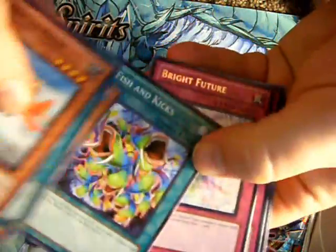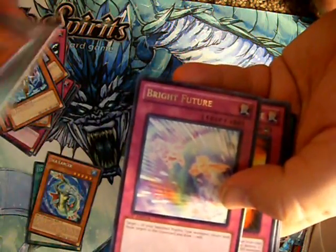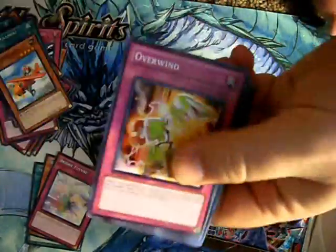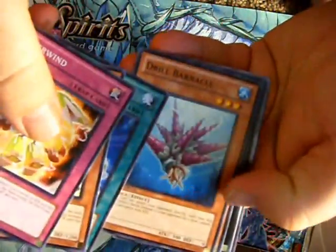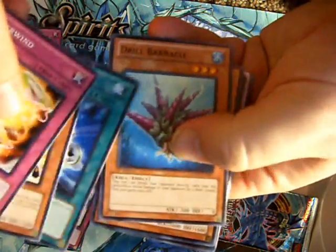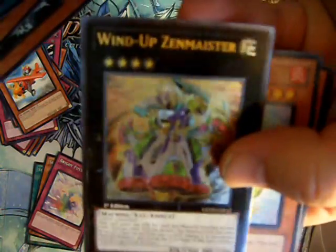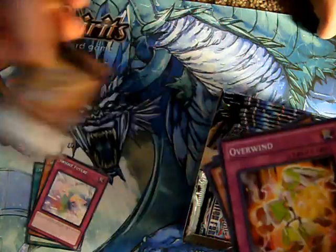Looking for our first holo. Bright Future — not our first holo. Continuing forward with all this momentum. Oh, I can already tell — I see the black back there, it's gonna be a holo of some kind. Wind-up Zen Master Ultimate. That is pretty weak sauce considering that it's the same ultimate I pulled out of the last box opening.